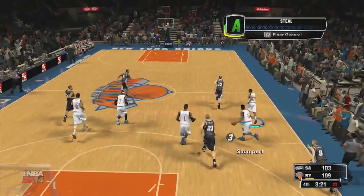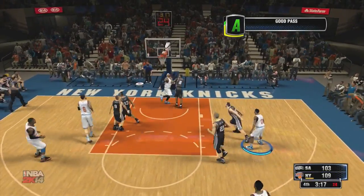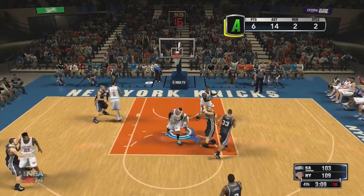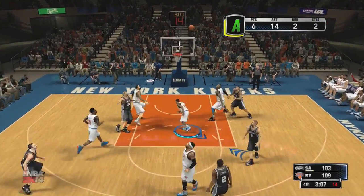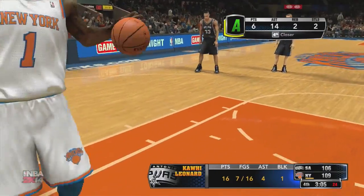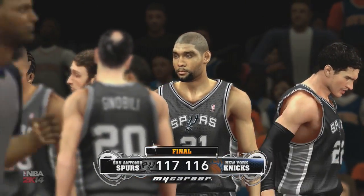A huge possession with the Spurs trying to come back. Denny Tice strips Tony Parker for the steal, gives it to Carmelo, but Carmelo cannot finish that layup with Kawhi Leonard all over him. Next play, out to Kawhi, and Kawhi delivers on the offensive end as well — knocks down the three-pointer. Then Coach takes Denny Tice out of the game for Raymond Felton, and we lose the game by one.